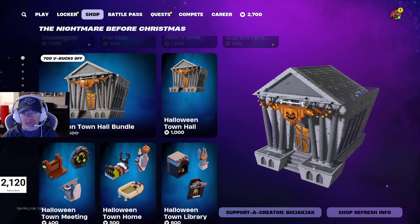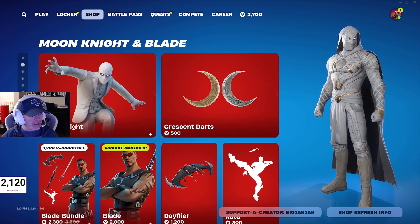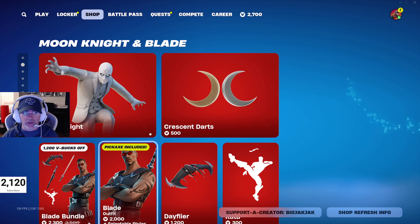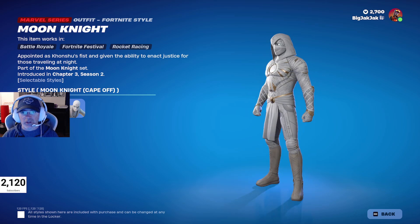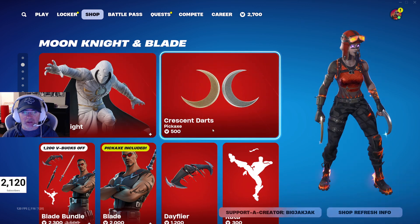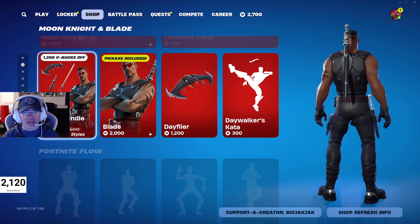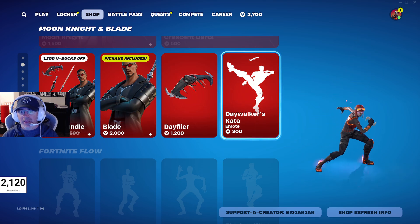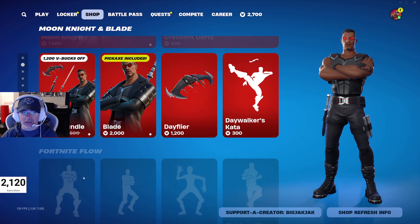The Lego Halloween items have been in the shop for a little while now. Moon Knight and Blade have rotated back in — about 116 days since we've seen them. Moon Knight has different styles: standard, Cape Off, and Mr. Knight. He comes with the back bling cape and Crescent Darts pickaxes. The Blade Bundle is $2,300 V-Bucks — also about 116 days since he's been in. Get the pickaxe included with the outfit for $2,000 V-Bucks. The Day Flyer glider is $1,200 V-Bucks, and the Day Walkers Katana is also available. The $2,300 bundle is actually a pretty smoking deal — for $3,300 you get the back bling, emote, and glider included.